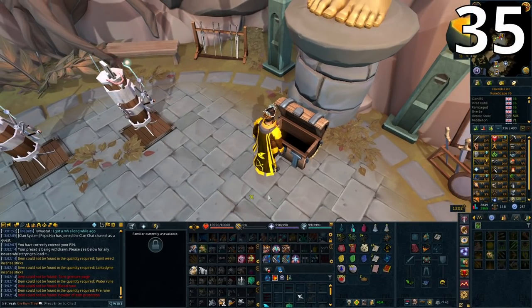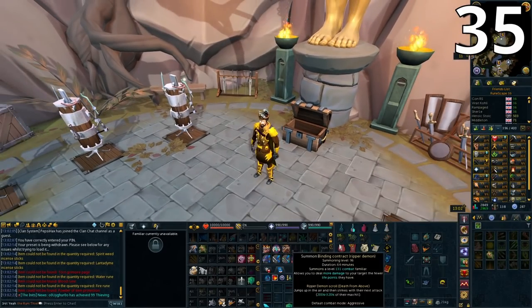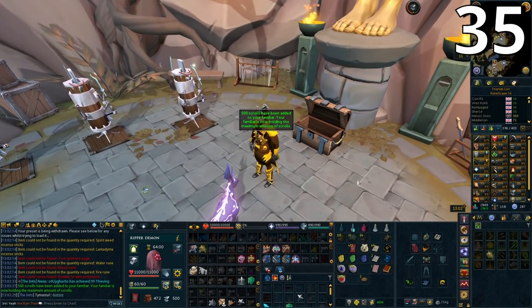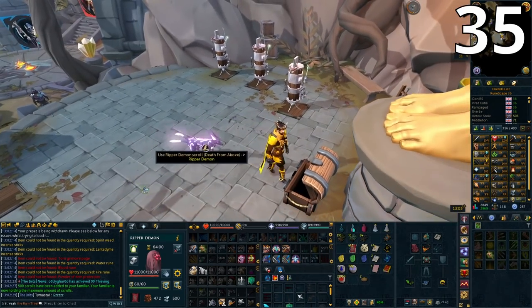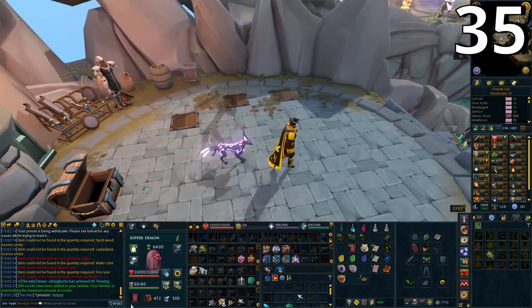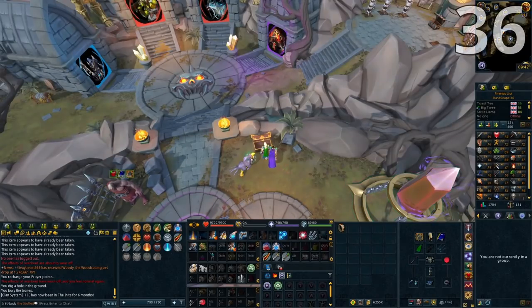You can add scrolls to your familiar — most likely your Ripper Demon — by clicking on it to summon it, then clicking the scroll icon which hands over the maximum number of scrolls from your inventory. This is much easier than trying to click scrolls and find your familiar in the pile by War's chest. Right-click the familiar and you can also take all scrolls back.